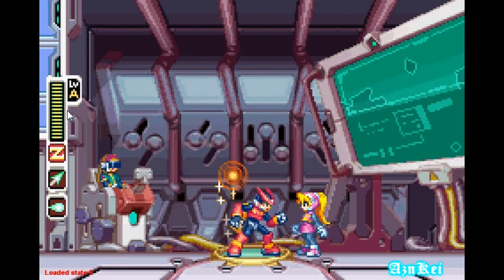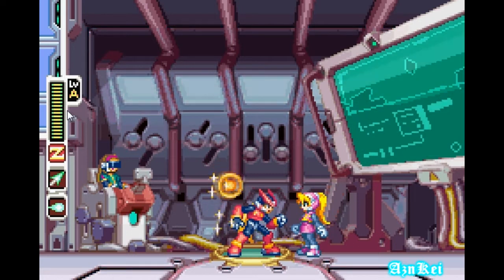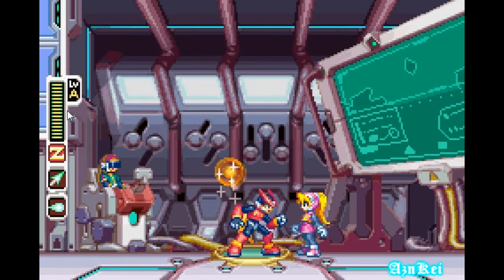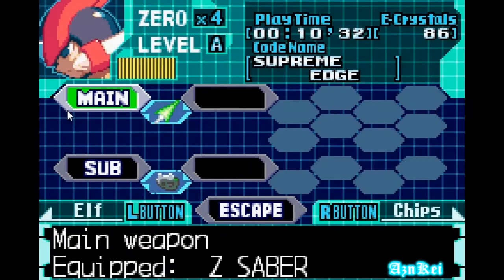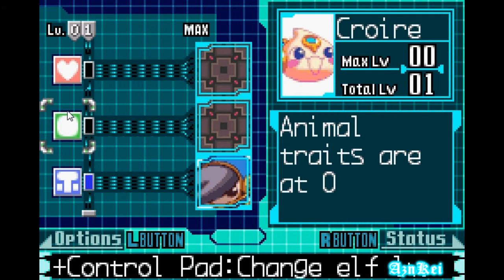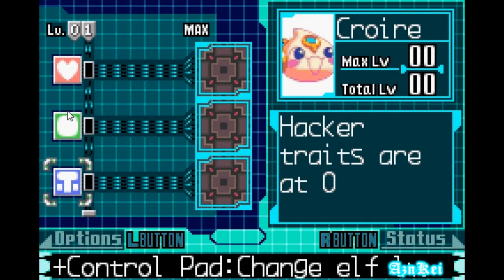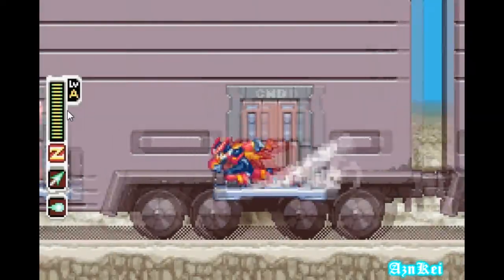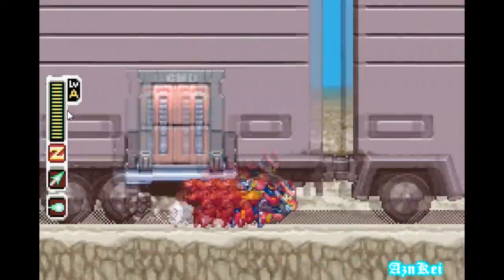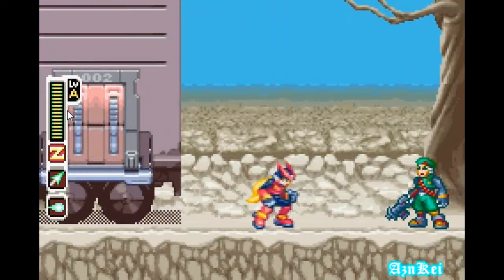Hey, what's up everyone. This is Agent K playing Mega Man Zero 4, a game made by Capcom for the Game Boy Advance. Right now I'm gonna continue where I left off, which was the intro stage. But before I keep moving, I'm going to disable the Cyber Elf because the total level is beyond the max level — and if that happens, I'll get penalized during the stage. So I want to avoid that. I'll try to beat the upcoming stage without any Cyber Elves.